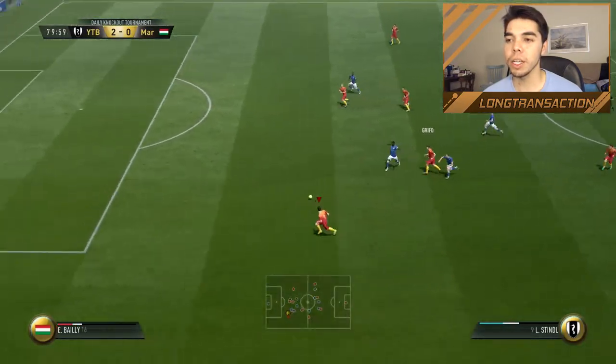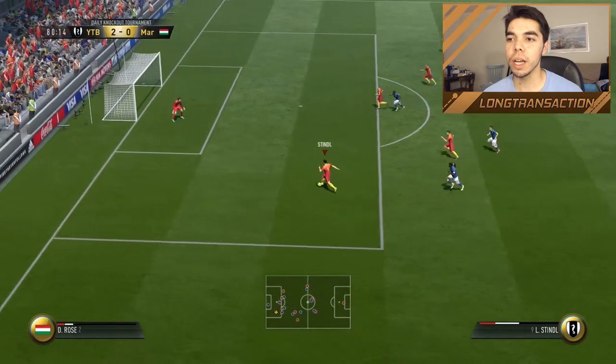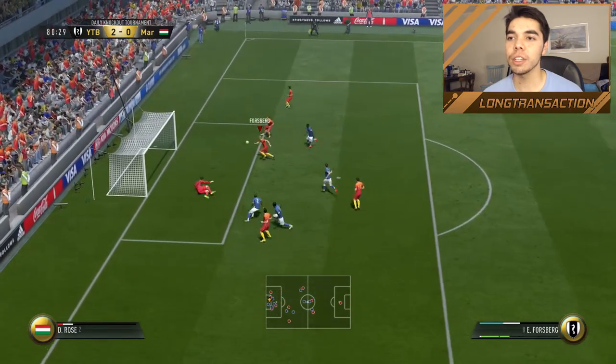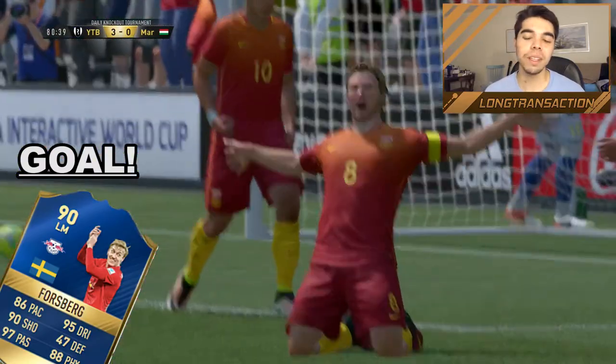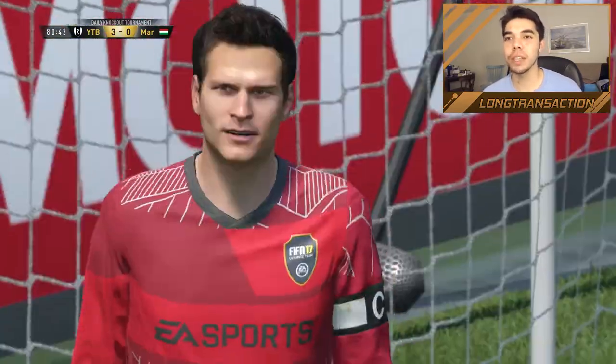Wide — it's Stindl, Lars. He's got a four-star weak foot, I'm not going to pass it. I should have passed it. And Forsberg gets a goal. Stindl really thought that should have gone in — maybe that's my fault. He does have 99 finishing.